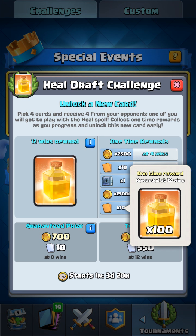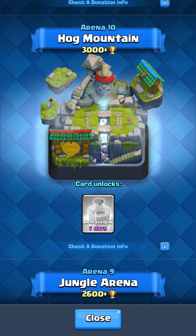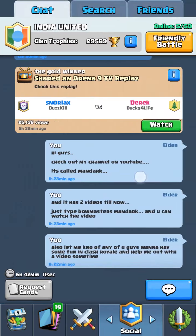This is 3 days before the Heal Spell is released into the game. So you can get a Heal Spell even if you're not at Hog Mountain, where this spell is going to be released in 7 days. Even if you are in one of the lower arenas, you can still get this card through this Draft Challenge.